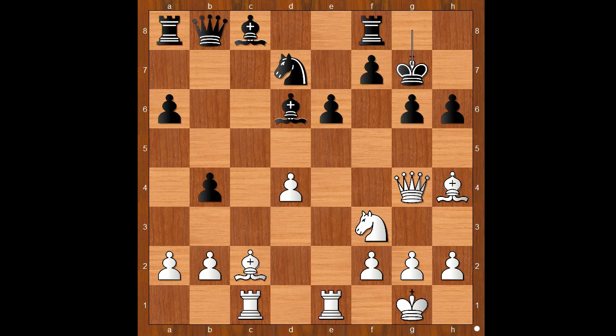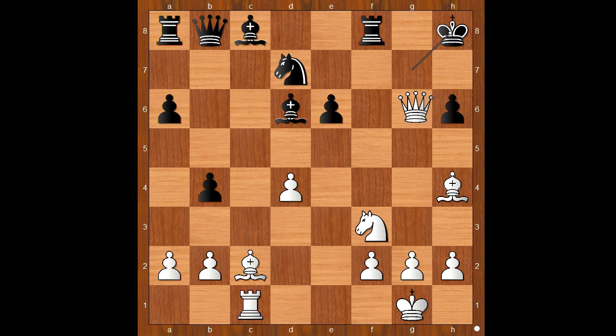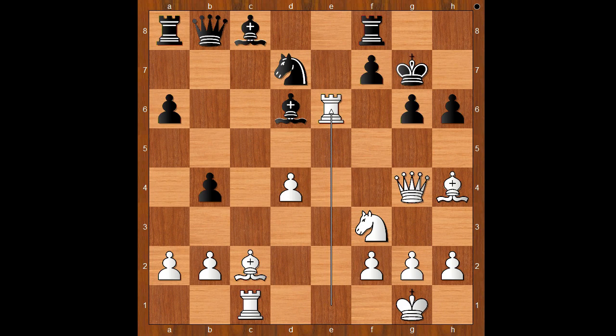White to move. What would you do in this position if you had white pieces? How would you continue to attack? Please pause and find the best move for white. Did you find this brilliant rook sacrifice? Rook takes pawn on e6 — what a brilliant move! If pawn takes rook, then queen takes on g6 check, and after king to h8, queen to h7 check — mate.